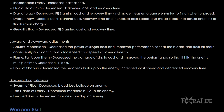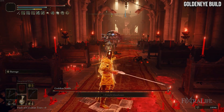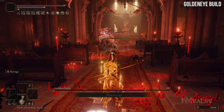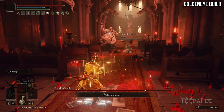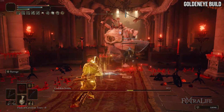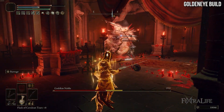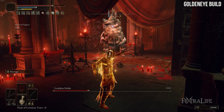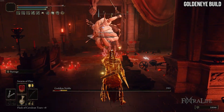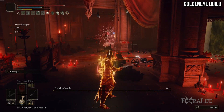A big nerf that people shouldn't be surprised by is Swarm of Flies. This spell is absolutely absurd with the blood loss buildup it does and its ability to stagger enemies. The blood loss buildup on this has been reduced, and in combination with the Dragon Communion Seal nerf, Swarm of Flies is probably going to be much less effective. It kind of takes the challenge out of any fight since it tracks enemies, staggers them, and causes blood loss — you really don't have to do anything other than cast it.